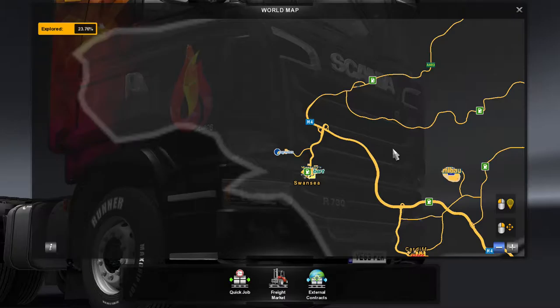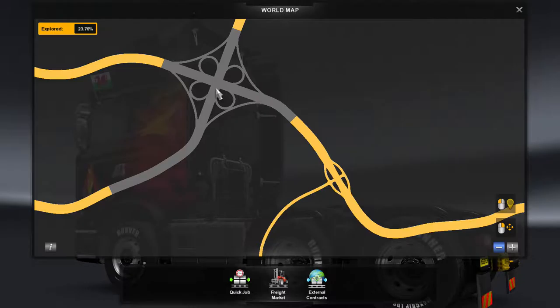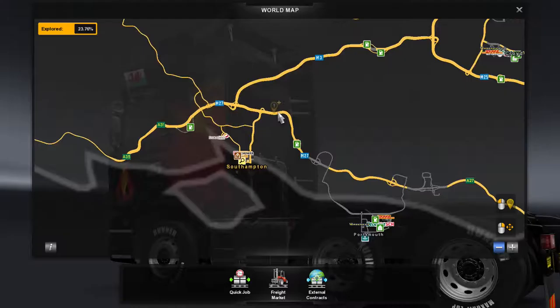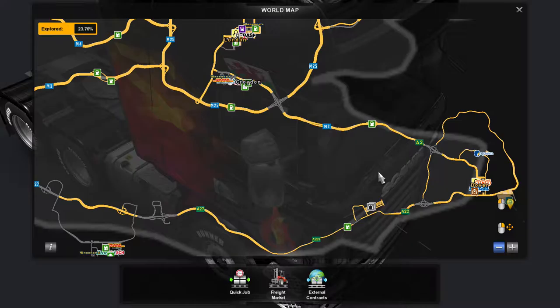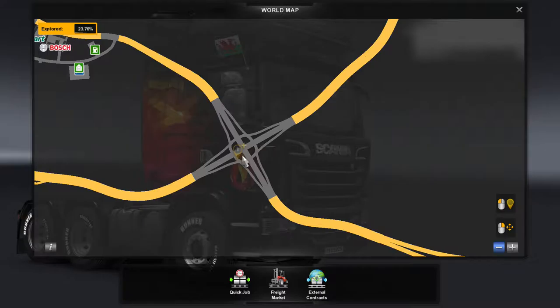It looks like things have changed a little bit up there, because I've actually made quite a concerted effort to get all of the roads down here. This junction here is actually fixed — between the M4 and the M5, of course, it's a cloverleaf like this, not that really weird junction they had beforehand. So next to Southampton we now have Portsmouth with its junctions. It's a little bit of a change — that junction there has changed.